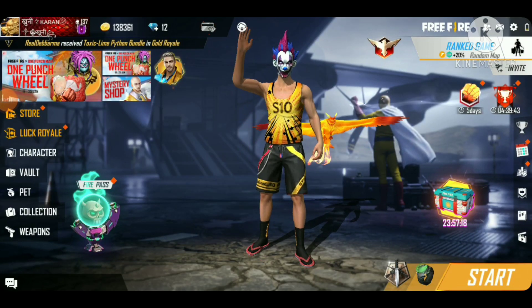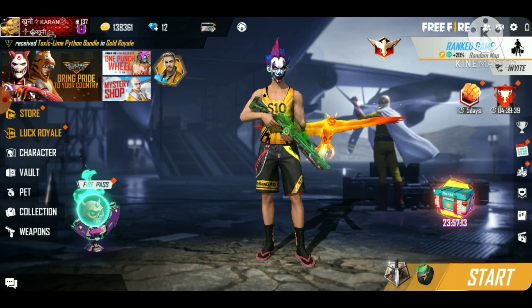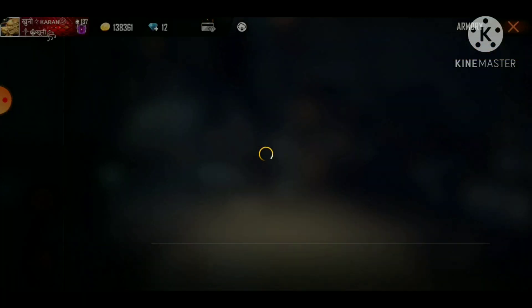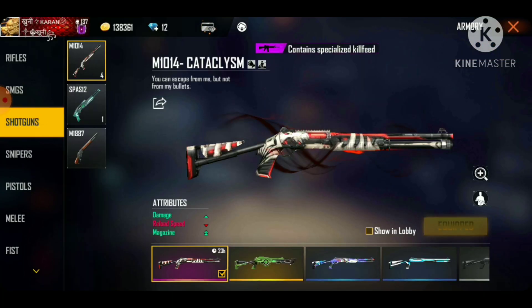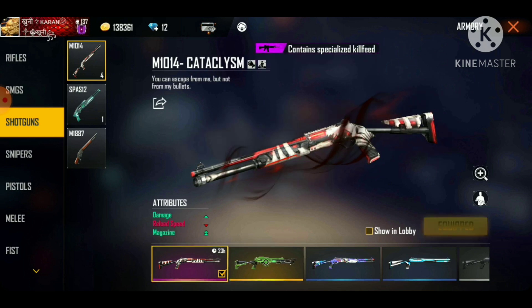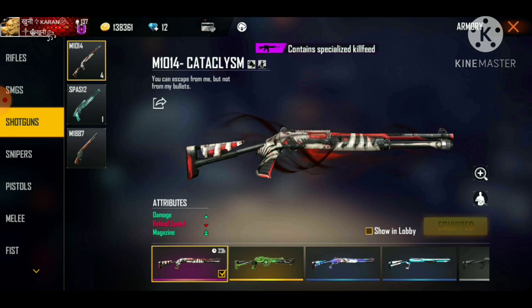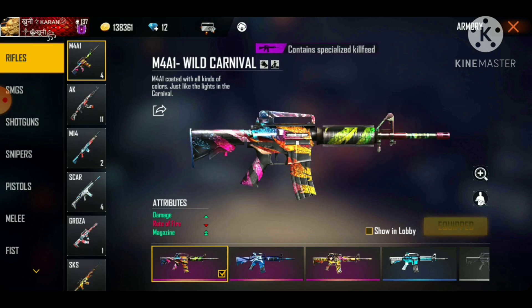There are many glitches in FreeFire. Like you can see in my hand that I showed in the lobby, a green Rampage M1014, and you can see here another M1014. There is also something that I showed in the lobby. But then I thought that this system is coming in the lobby and you can play another one.